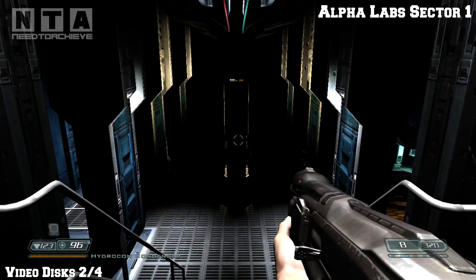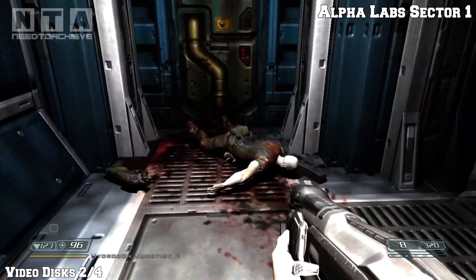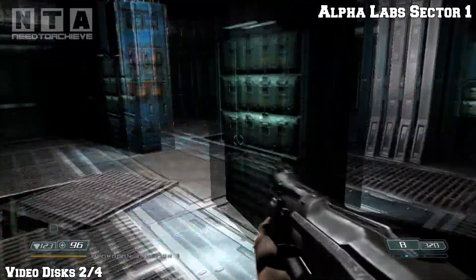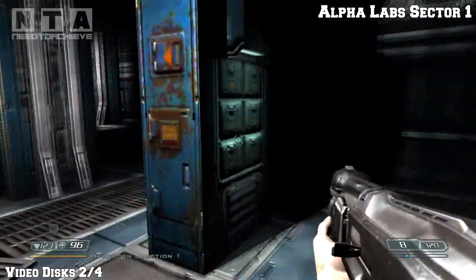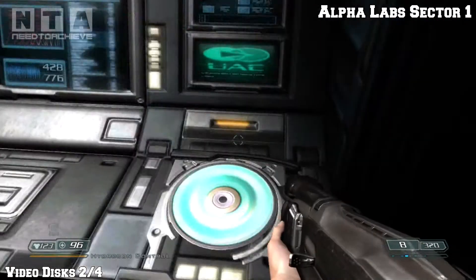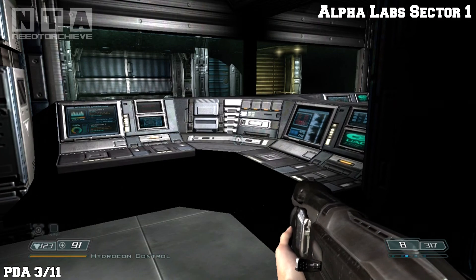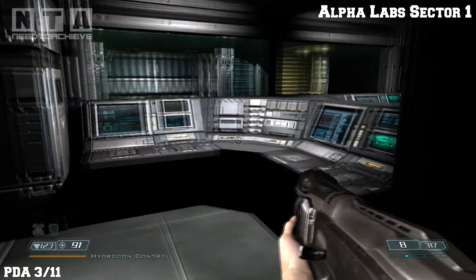Video disc number 2. Eventually you will come into the room and you'll find a dead body on the floor. Right in this area you should get a little scene with fiery stuff in the windows and you'll get ambushed by two imps. Go to the next room and you'll find the video disc on the desk.